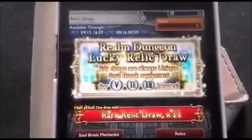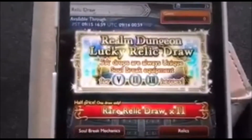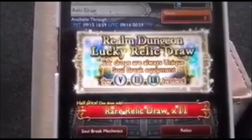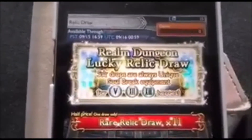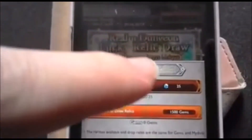Hello everybody and welcome back to Drunk Happy Gamers. It's quite early in the morning - this Realm Dungeon Lucky Relic draw just hit and it's for Final Fantasy 5, 12, and 13 relics. I woke up this morning just to farm some more mithril so I could do this because I didn't have enough, but we're going to go for the 25+11 relic draw and see what we get.